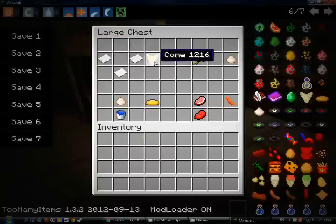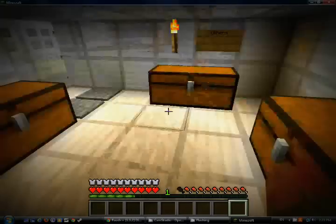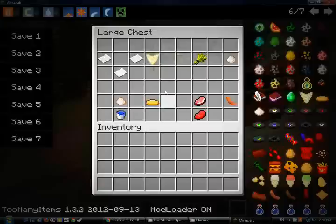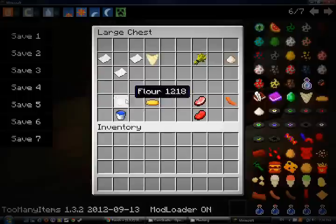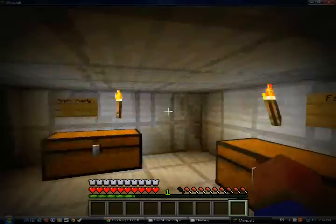You can make the cones for the snow cones. To make dough for the waffles, you need flour — which you get by putting wheat in normal crafting — it will give you one flour. Flour with milk gives you dough. For the raw sausage, you put a raw pork chop and raw beef together and you'll get them all.